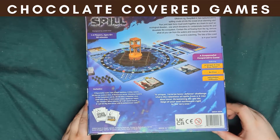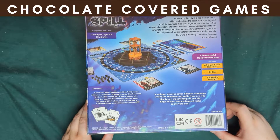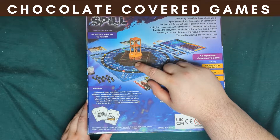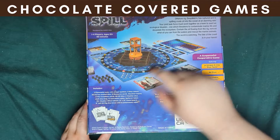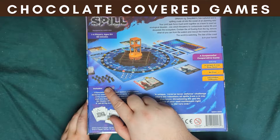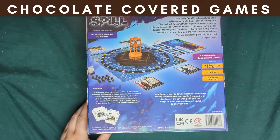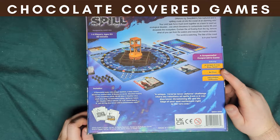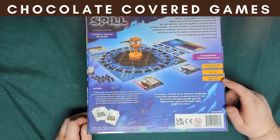Here's the back. It comes with an oil rig, a thing to catch your dice, the board, along with a bunch of dice, boards, and cards. It comes with 64 dice and adjustable difficulties.